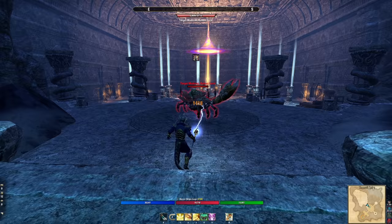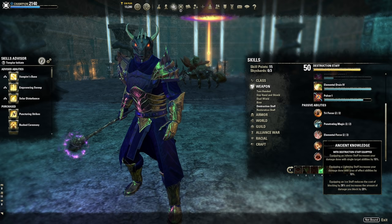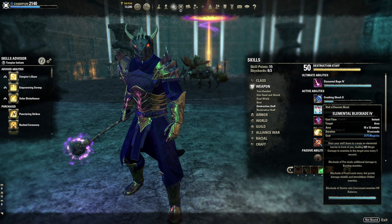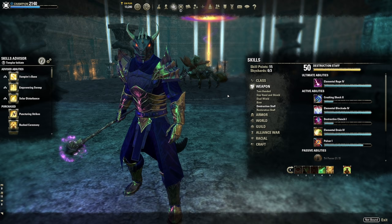Another advantage of the ice staff is that when you block, you get mitigation comparable to sword and shield, which is very advantageous on your back bar. Using the blockade skill with ice gives a damage shield and causes immobilization, fire blockade does a lot of damage, and storm blockade sets enemies off-balance. To summarize: ice staff is best in slot, fire is right in between, and lightning is the easiest for heavy attack sustain and setting off-balance.